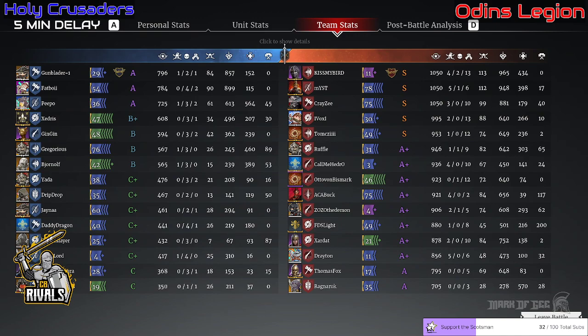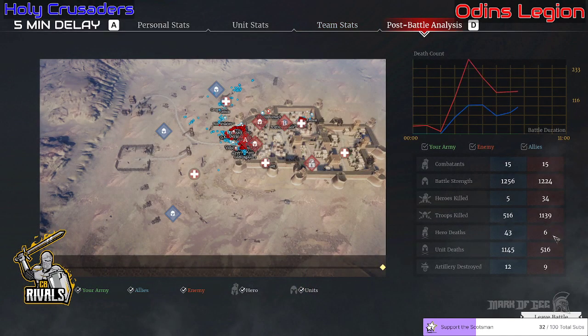If that is your defense and you defend like that, you should be very happy with yourself. Gun Blader gets the MVP on the attack side with one hero kill and 84 unit kills — not many hero kills at all. A total of five hero kills for the attack, and there just wasn't cohesion between the players; not a coordinated enough push. Very good rotations back and forth from Odin's Legion. MVP goes to Kiss My Bird with four hero kills and 113 unit kills. Mist in second place with five hero kills and 112 unit kills. Drayton near the bottom with five hero kills and 48 unit kills. Call Me Hedgerow with four hero kills.